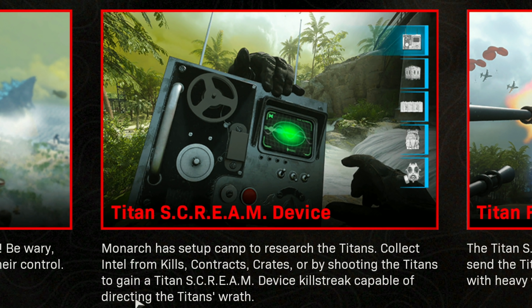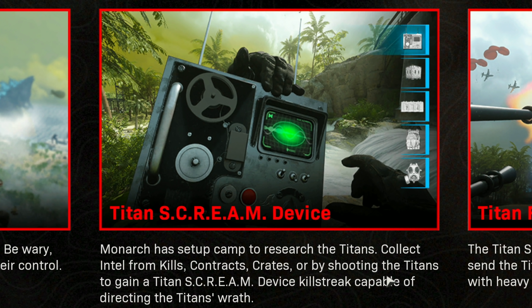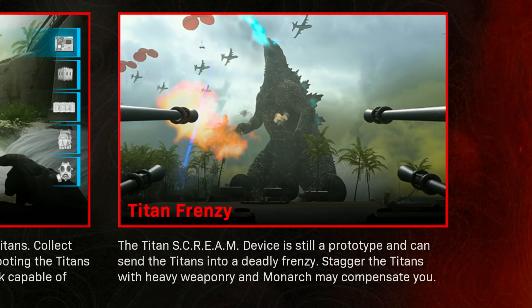It says Monarch has set up camp to research the Titans. Collect intel from kills, contracts, crates, or by shooting the Titans to gain a Titan Scream device — a Killstreak capable of directing the Titans' wrath. Lastly, we have the Titan Frenzy. The Titan Scream device is still a prototype and can send the Titans into a deadly frenzy. Stagger the Titans with heavy weaponry and Monarch may compensate you.